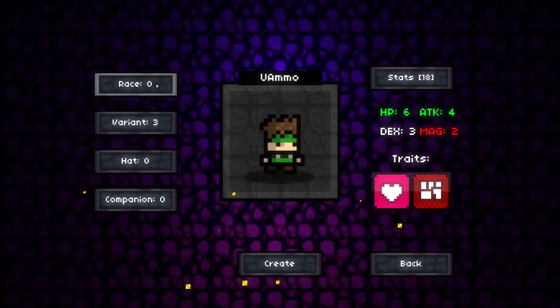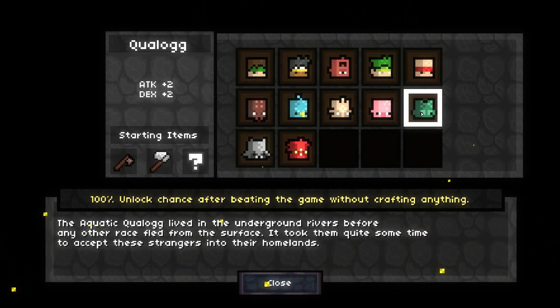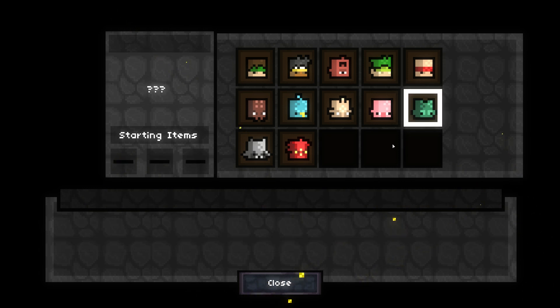Unlimited Ammo here with a guide and playthrough on how to unlock the Quelaag in Magicite. Quelaag is an interesting character — he gets plus 2 dexterity and plus 2 attack. He can be a warrior or an archer, and he also starts with a bug net to catch bugs to make magic wands and weapons. He's kind of an all-around generalist character, similar to the Earthkin.